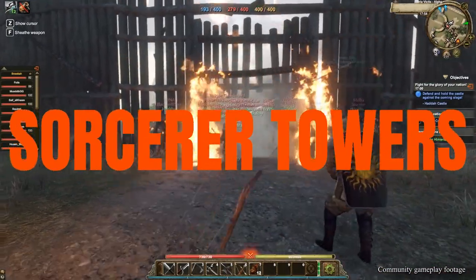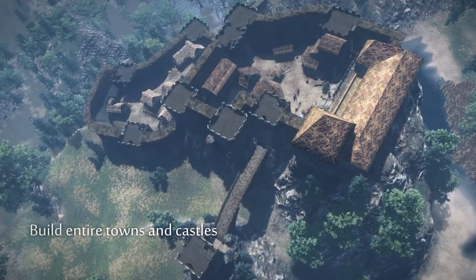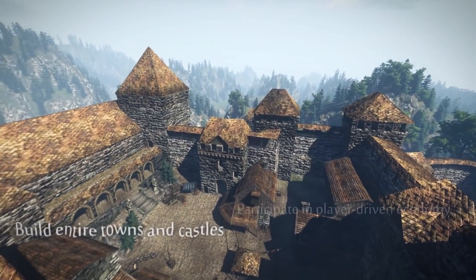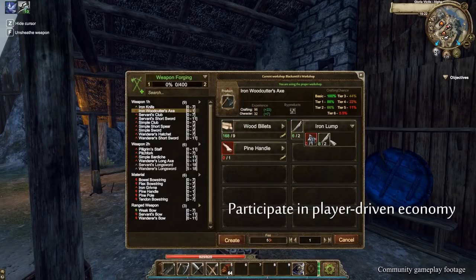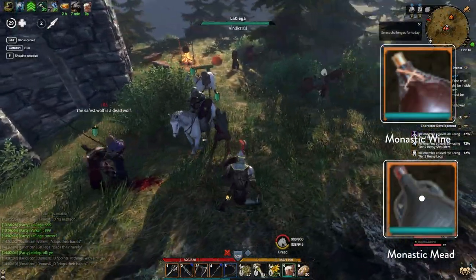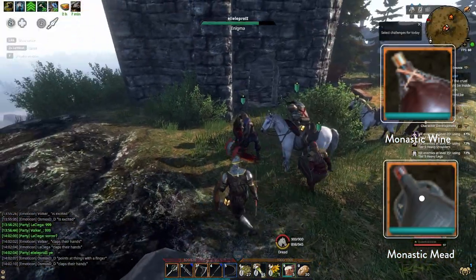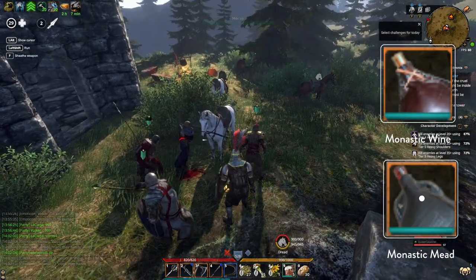It's time for the second video in our guide series — let's talk about the Sorcerer Towers. One thing to mention before we begin is that even though we can farm these events for resources alongside the bandage quest, these items can still be crafted if you find the recipes and resources. This group event specifically is more tailored to farming monastic wine and monastic mead. You can choose the money reward after this event if you want, but most people tend to farm for one or both of these drink items.